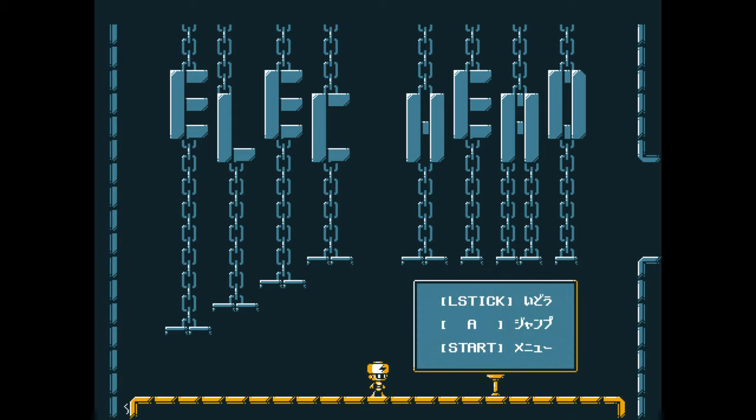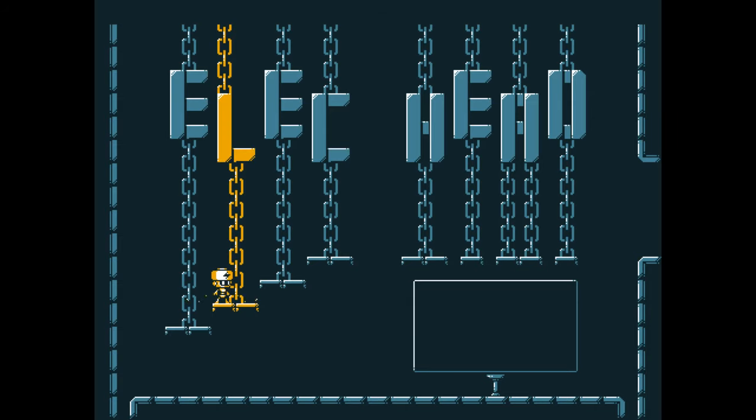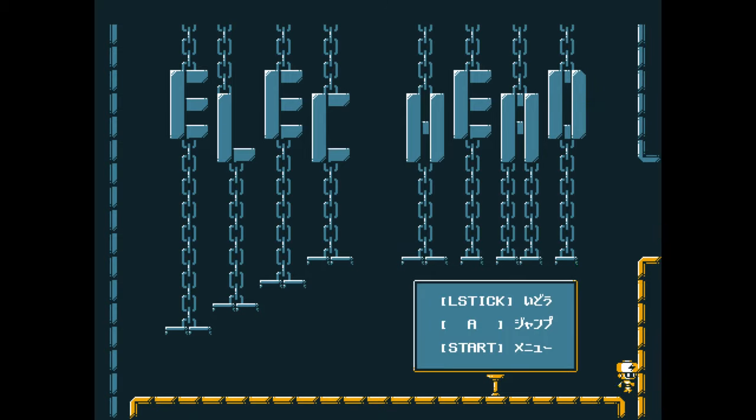Hello, hi everyone, I'm KrishnianKeyGuptoHybrid and this is ElecHead. ElecHead is a 2D puzzle platformer in which you play this cute little robot as it goes around this seemingly abandoned factory. As you can see, he can light things up because he's... well, I guess he's electrified. Or at least his head is.